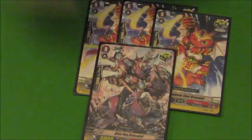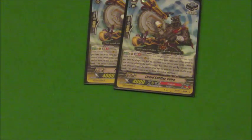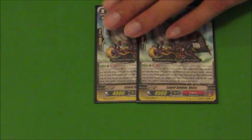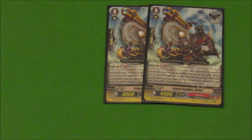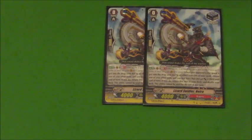For triggers, we run 5 draw, 5 crit, and 2 stand. We run the stand not only to help give a little pressure with the 12k beaters but also because it has an amazing effect: at Generation Break 1, when you retire a unit, you can shuffle this guy back into your deck and choose another unit and give it plus 10,000. This is another final turn push type card and it can bump your 12k attackers up to 22 by itself, which is huge. One thing to note: if you retire 2 units like with Breakdown Skill, you can't activate this effect twice before it gets shuffled back — you can only do it once. And obviously we run 4 heals.